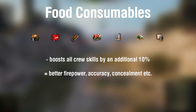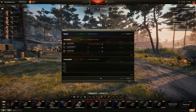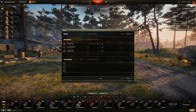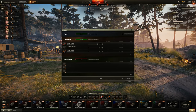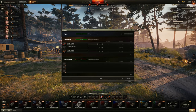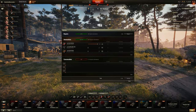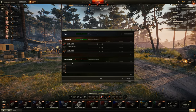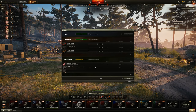To equip consumables, you select a tank and click on service. You have three slots to fill. The most useful consumables are: repair kit, first aid kit, fire extinguisher, and premium food consumables. For beginners, especially if you don't have a premium tank or a lot of credits to spend, I recommend going with: a manual fire extinguisher, a small repair kit, and a small first aid kit.